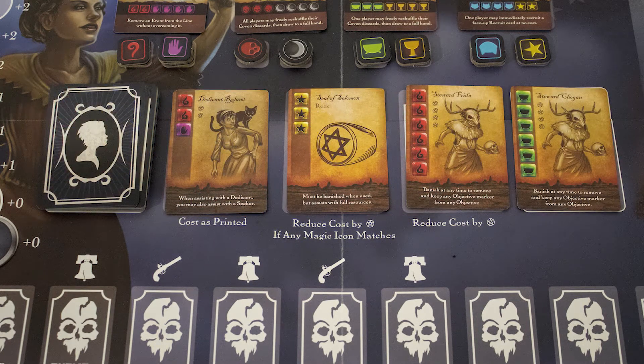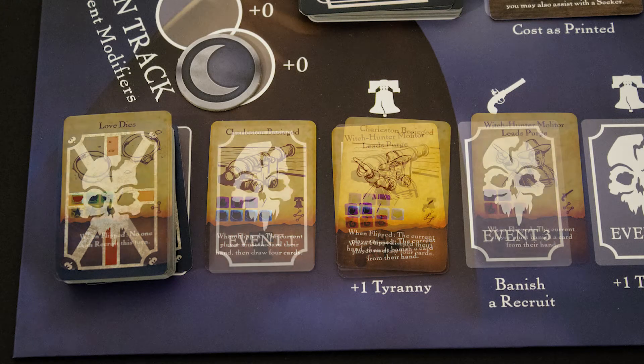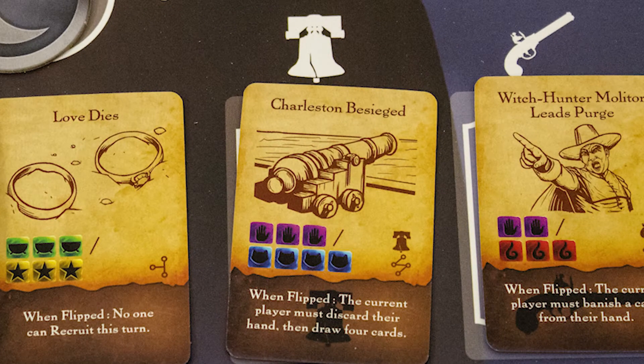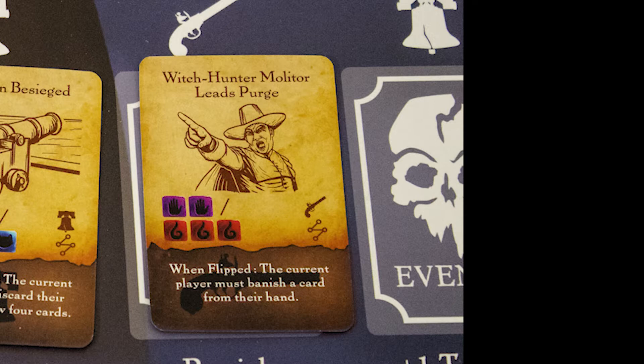If a recruit ends up in the discard space, remove it from the board. Then draw an event card, sliding all event cards to the right. If it has a when-played effect, resolve that now. If an event with a liberty bell moves into a space with a liberty bell, increase tyranny by one. If an event with a gun moves into a gun space, remove a recruit from the available pool.